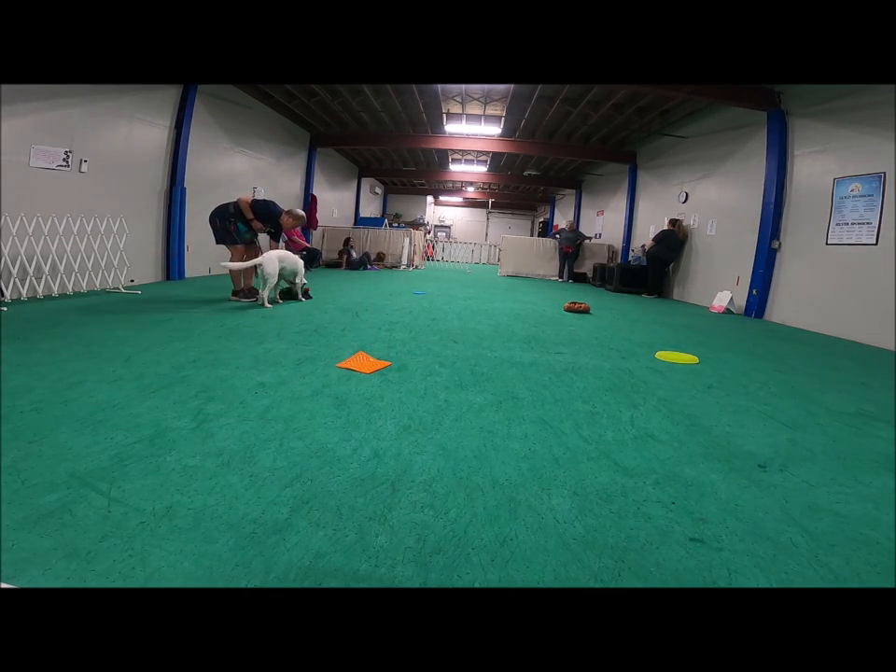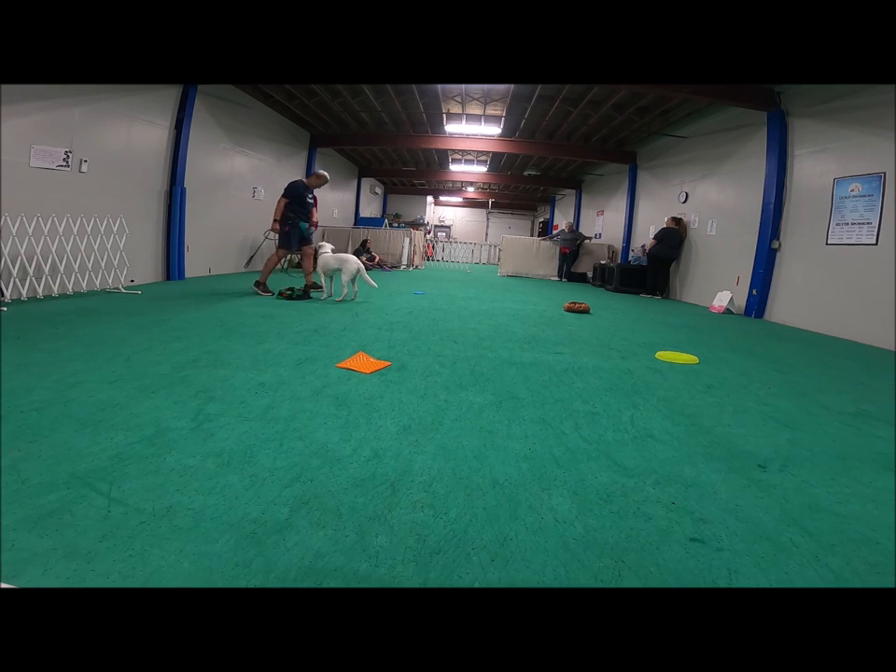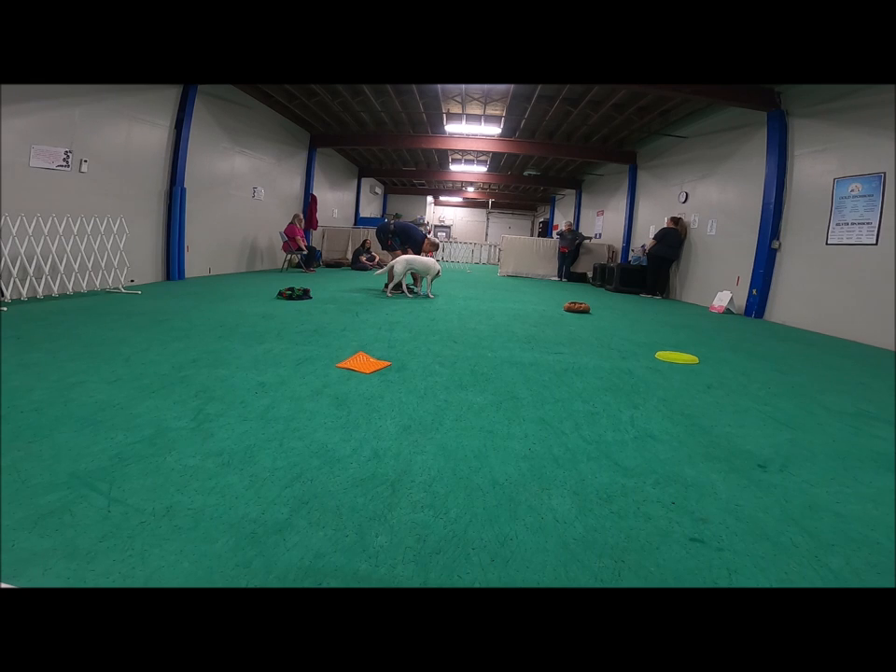Here you're going to see that he gets a little distracted and does not look back at me right away, so I choose to stay at this enrichment station. You can see his body language — he had a little look at the dogs and then finally looks at me. I could have moved on, but I chose to stay. There's no right nor wrong. These foraging stations engage the seeking system, which can be very calming for dogs. A nice look at me makes me move to the next — it's a licking mat.